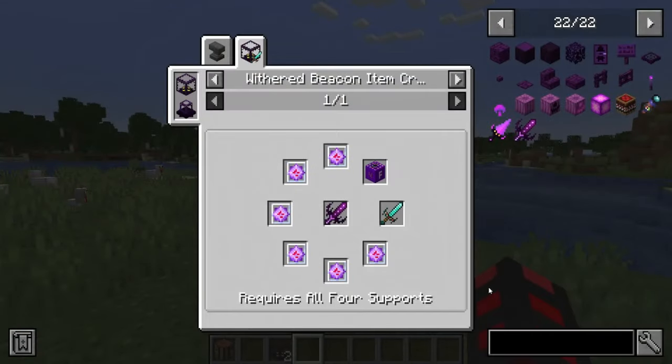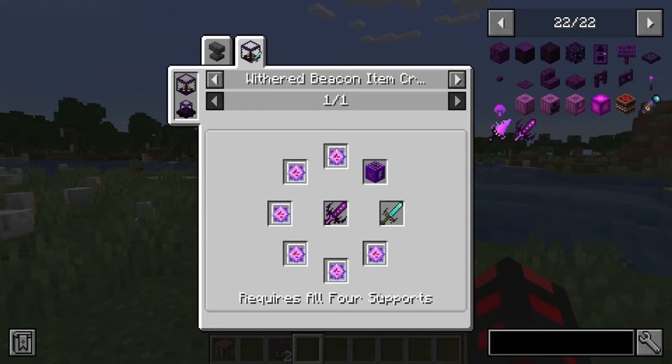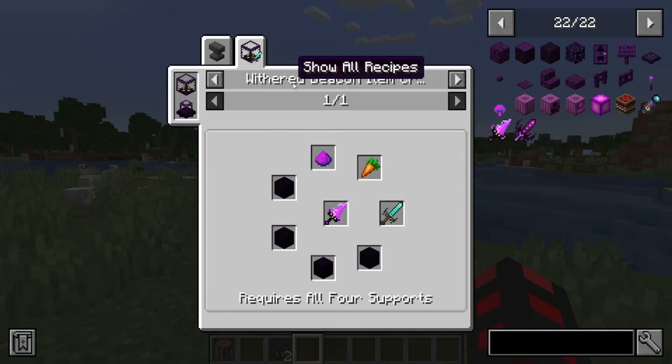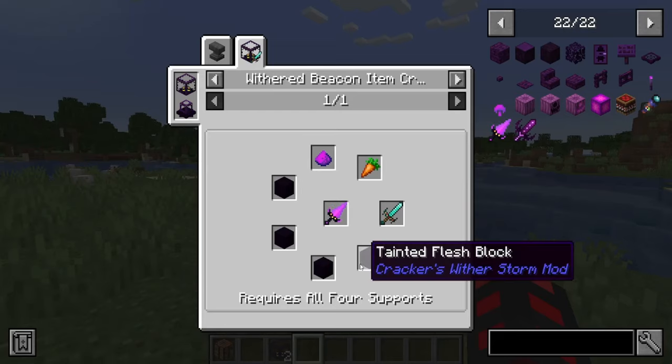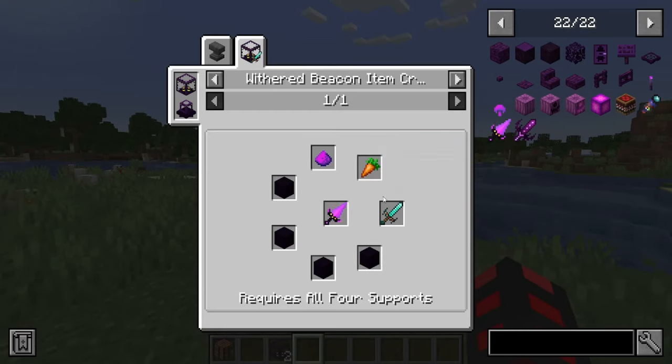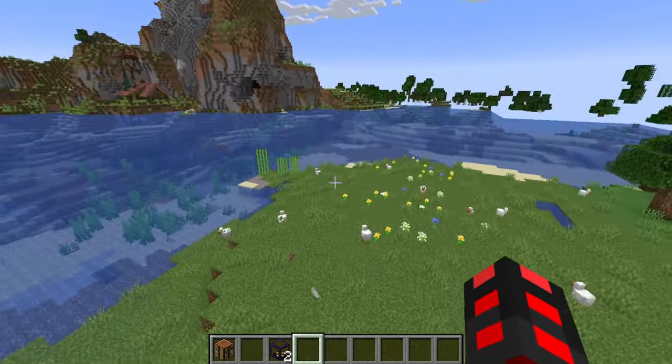For the recipes of these new items: the Formida Blade is crafted with a Formida Bomb, a Command Block Sword, and six End Crystals — meaning you're going to need another Command Block book, another super TNT, etc. Quite expensive. On the other hand, the Eye of the Storm is actually pretty simple: a Command Block Sword, four tainted flesh, tainted dust, and a carrot — because, well, it looks like a carrot. Ironically, it's based off a drill from the original creator.